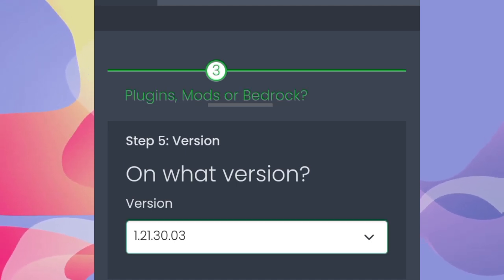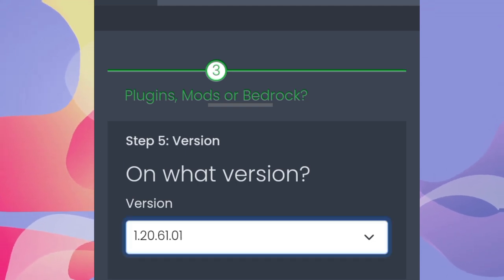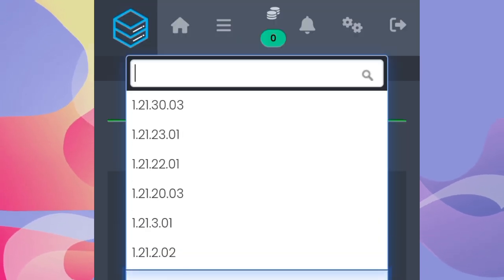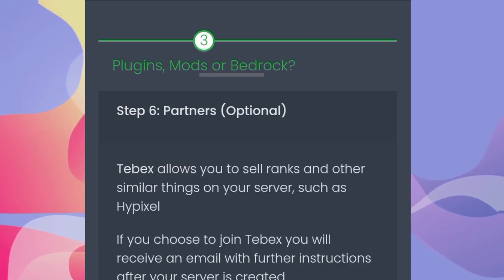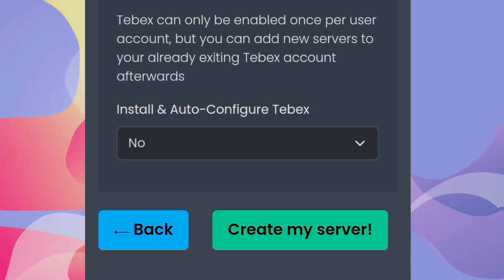Choose the latest version — or the same version I am playing on. Keep it matching so you guys have the same version. I will click next and simply tap on my server.